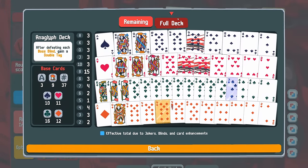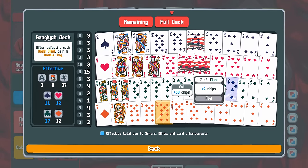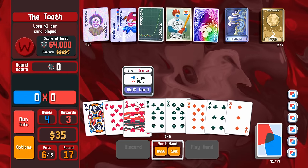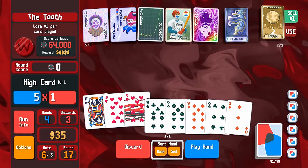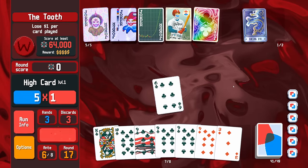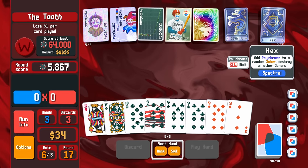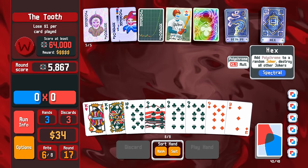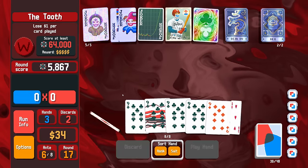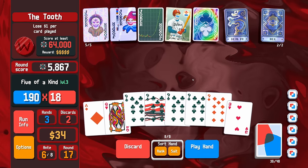How many nines do we have outside of that? One, two, three, four, five, six, seven, eight — and about the same in clubs. So we'll do that so we can do this. Hex — add polychrome to a random joker, destroy all other jokers. I think not — somehow, I think not. So as long as we have one other non-club in our hand, this is fine. Shame this wasn't an aura that we could then Deja Vu the aured card, but it is what it is.